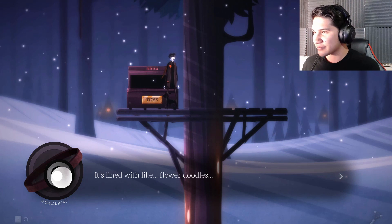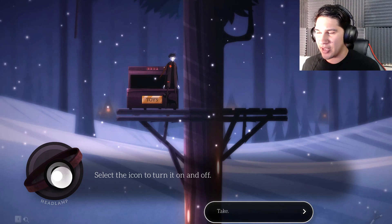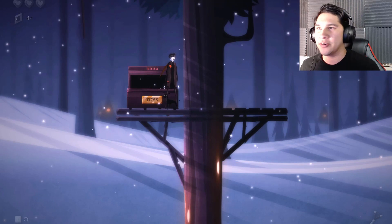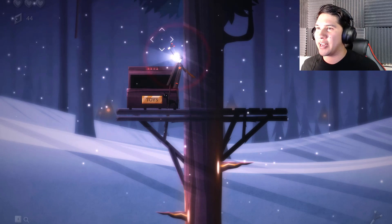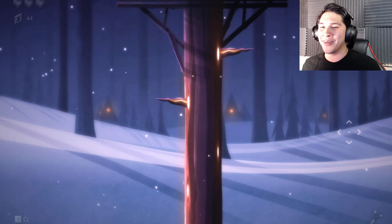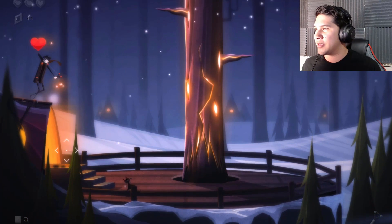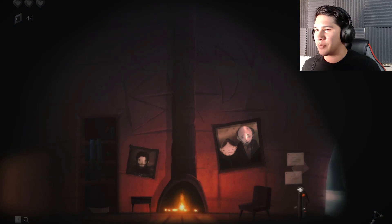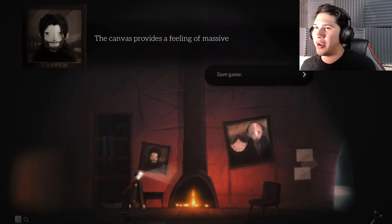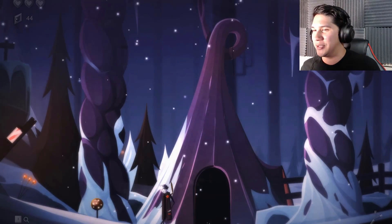It's lined with flower doodles. That's just pretty, isn't it? Select the icon to turn it on and off. Okay, where do I select the icon? Cool, so I got a headlamp now. I have a feeling that's going to come in handy. So there was that cave that we were at before that they said looked too dark and scary, so I'm guessing that's what the headlamp is for. I'm going to save my game right now because I'm probably going to forget how that puzzle works later.